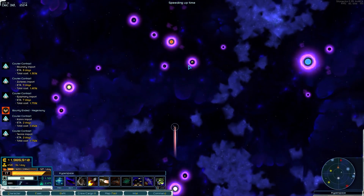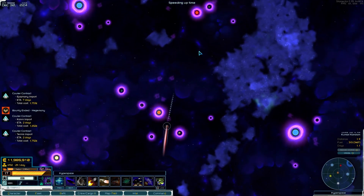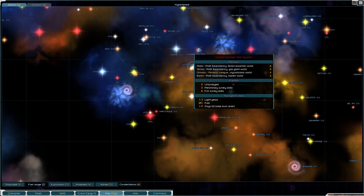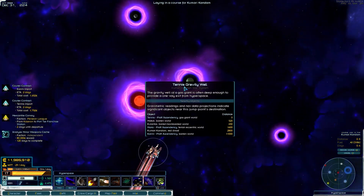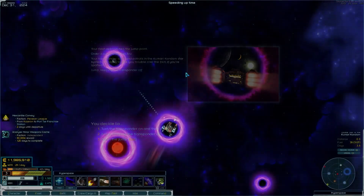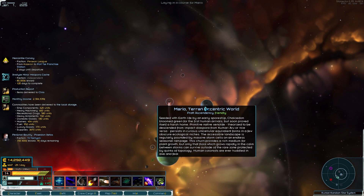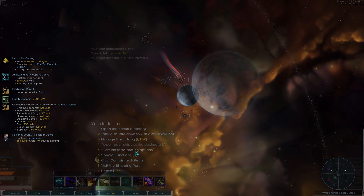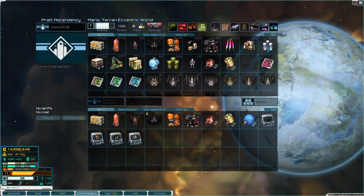We'll do a double strike - we'll go after some other minor factions at the same time. Or maybe actually just the Hegemony. Is that the Hegemony in Kamari Kondom? No, still the Persean League. We're leaving the Persean League alone because they're like a major minor faction. They aren't really going to be able to hurt us in the same way the Hegemony could.